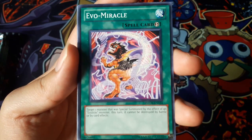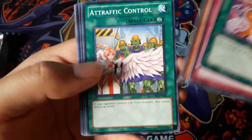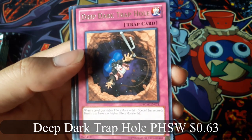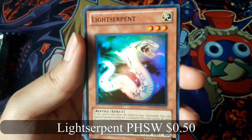Evil Miracle. Deep Dark Trap Hole for a Rare. And Light Serpent for a Super Rare.